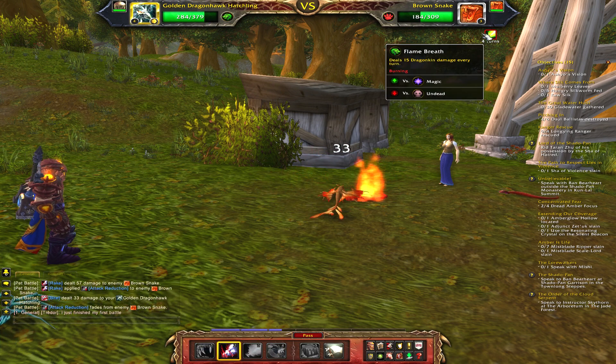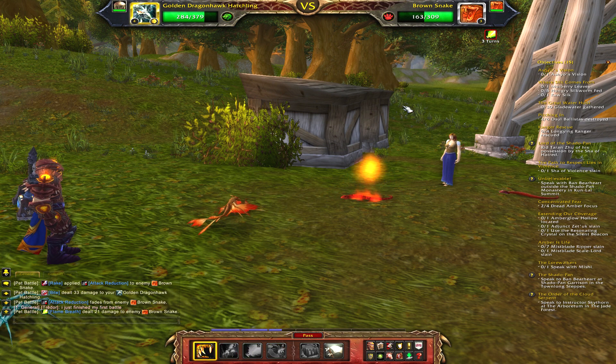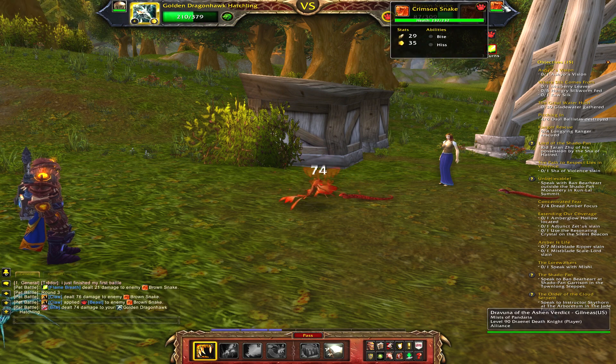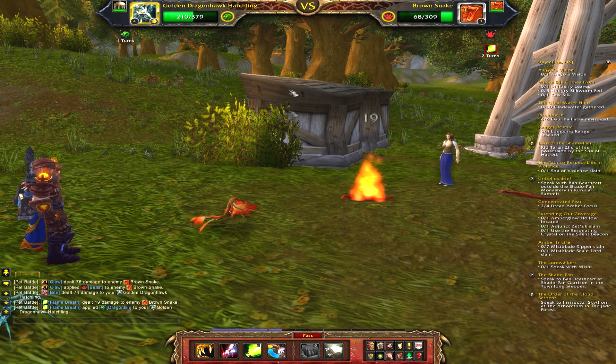I put on my Saronite Flame Breath, and that puts a DOT on the target. It's really simple — since this is the first wild pet tamer, there really isn't much strategy to it other than just basically spamming your abilities.